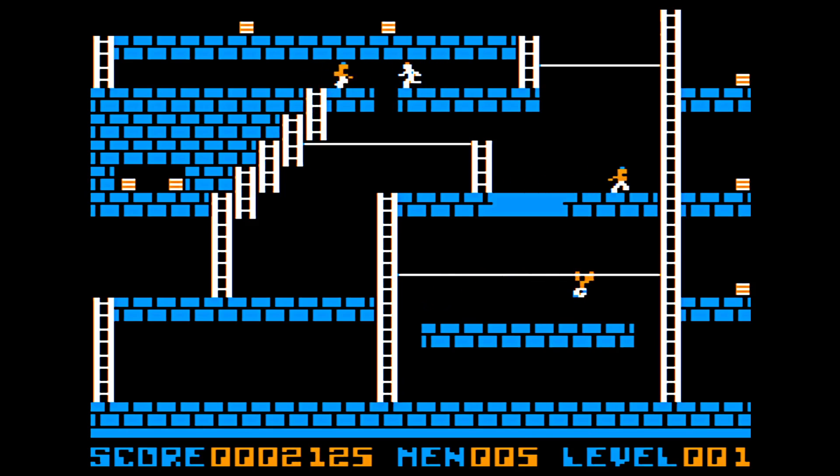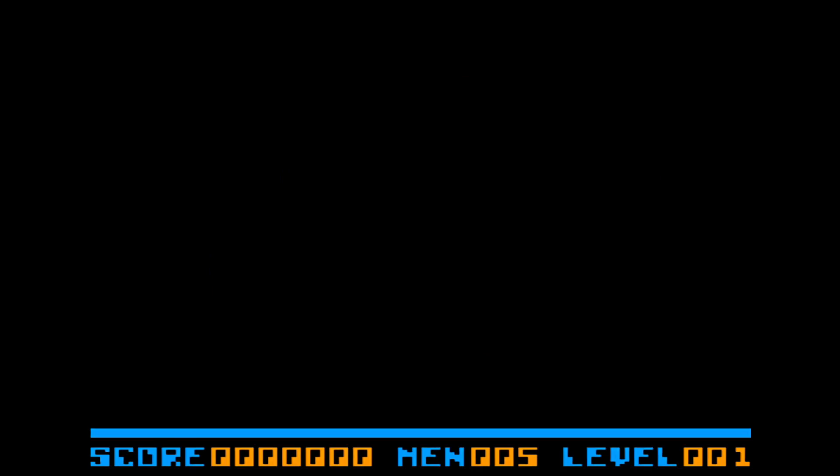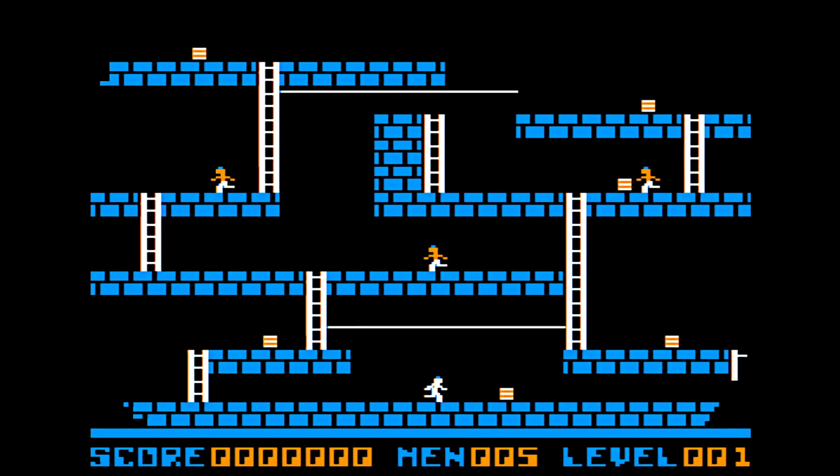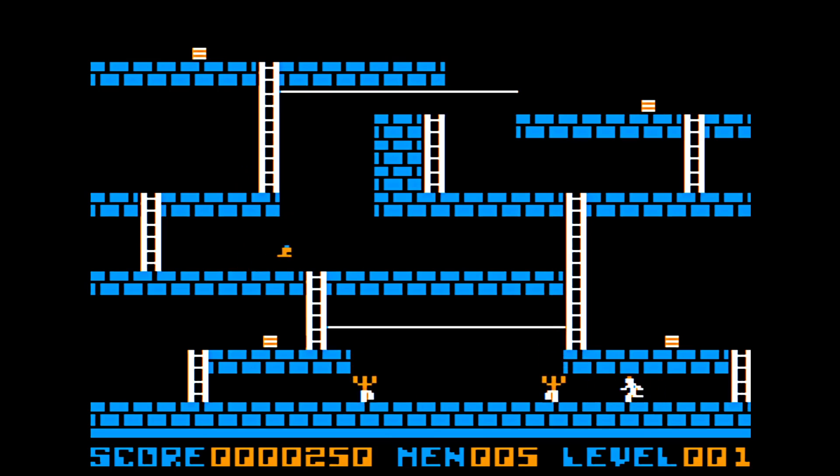This is the original uncracked retail disc image in Waz format. We've got a joystick connected for joystick control. You can move left and right, you've got to collect all these treasures. You can blast left with button two and blast right with button one.